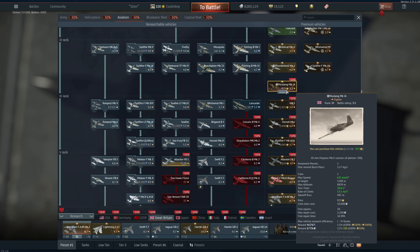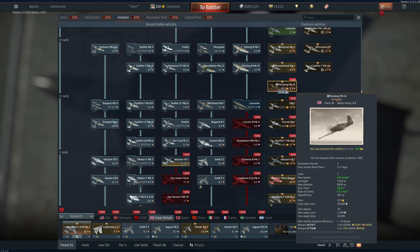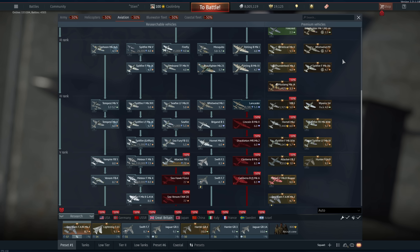The Mustang Mk.1A has Hispano cannons but those jam up like crazy — thankfully the Mk.II Year 1943 is automatically unlocked with it. This is just going to be a really good dogfighter at 3.3 BR, and it is Rank 3. Kind of in the same category as the Pz.Bfw. 4J — worth purchasing but not necessarily a priority unless you have some extra GE left over.